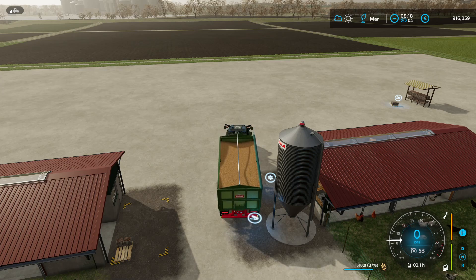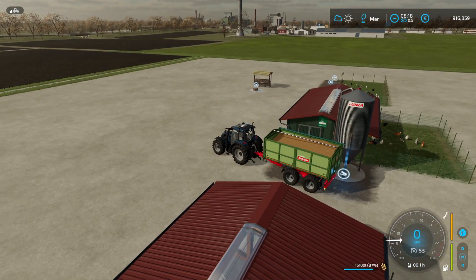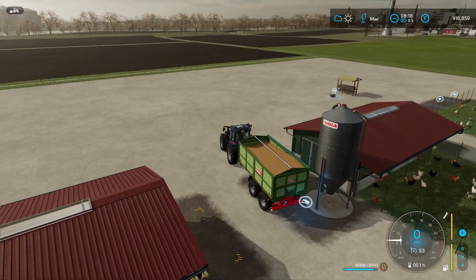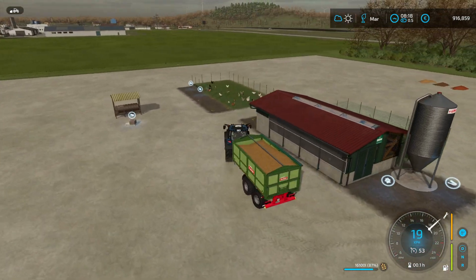The feed is delivered here, and in this type of barn it is stored in this little silo, and then it is delivered to the chickens. Then we go to this chicken pasture.